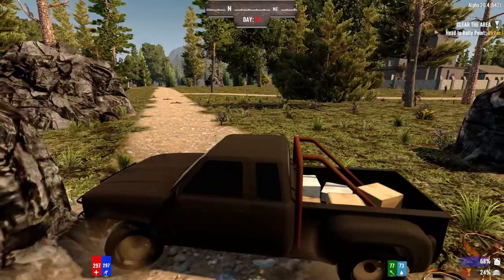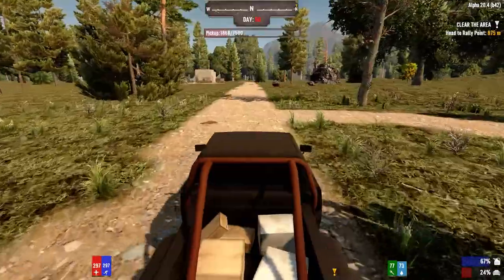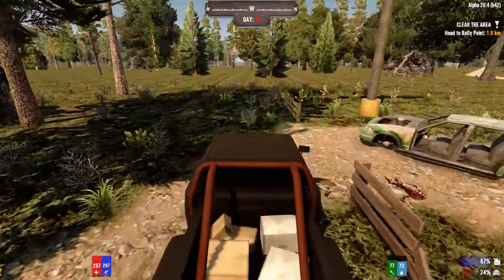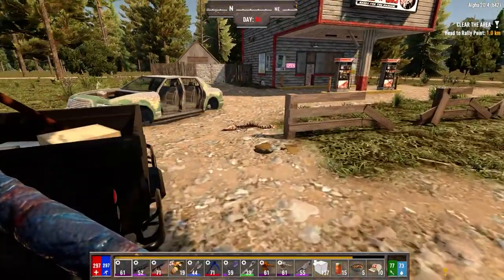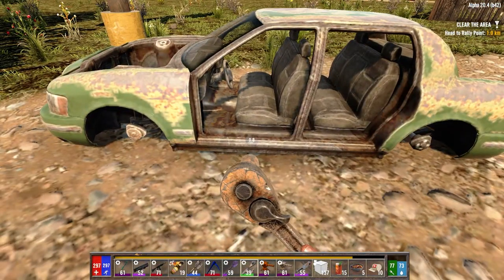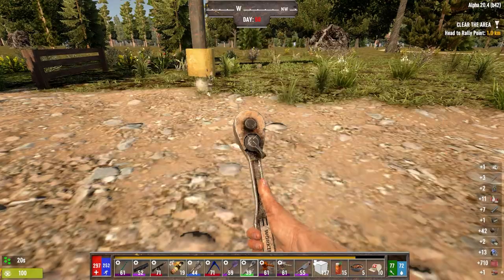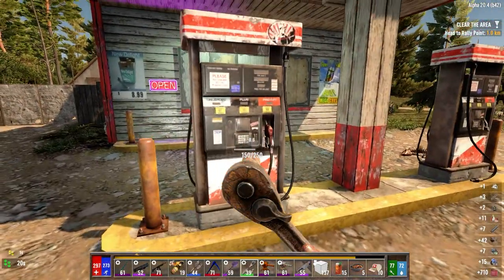I almost rolled my truck by hitting a stupid stump that came out of nowhere. This should be relatively simple — there'll probably only be a few zombies here. If there's a demon, we should probably be okay. Let's loot this guy up here.